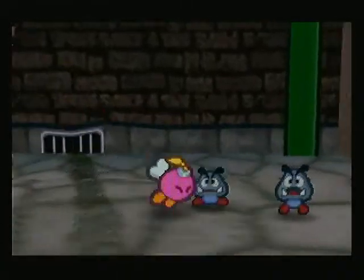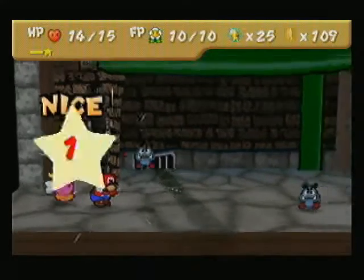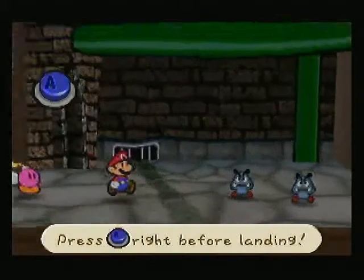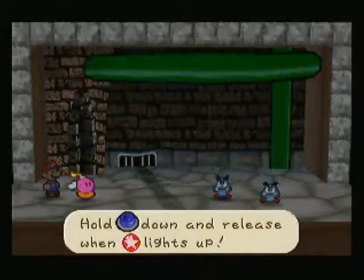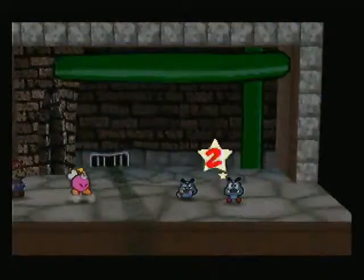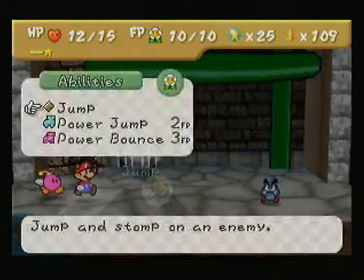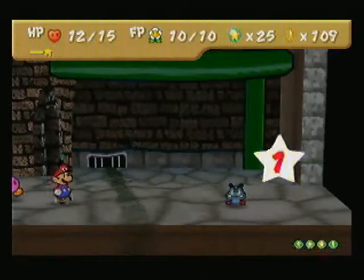Anyways, they're quite a bit stronger than regular Goombas. By that, I mean they have a little bit more health — actually, a lot more health, I suppose. This hit should kill them. Let's see. Oh wait, they have seven, don't they? Yep, they have seven. And block, yeah, and two attack. They're probably the strongest enemies we've faced so far.